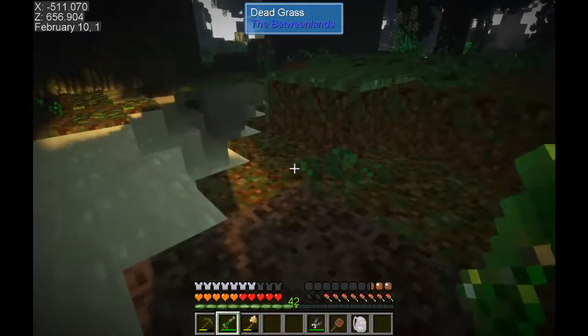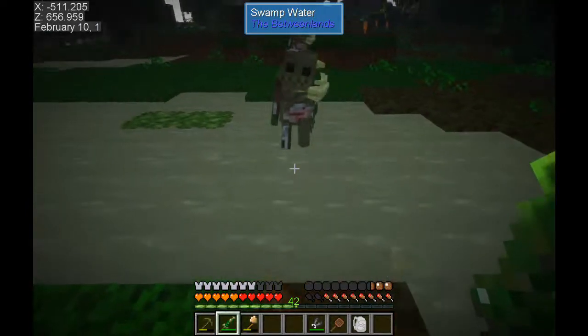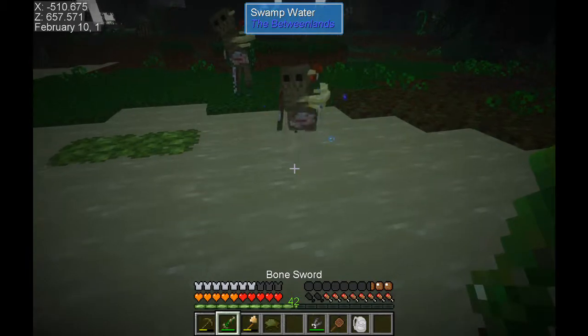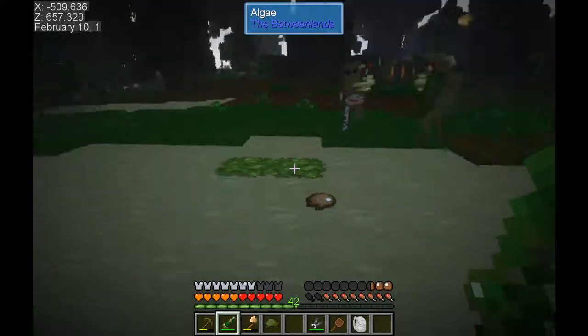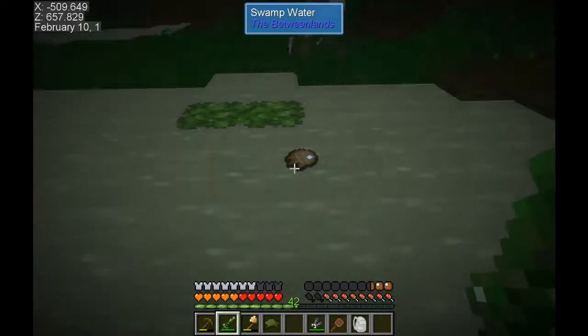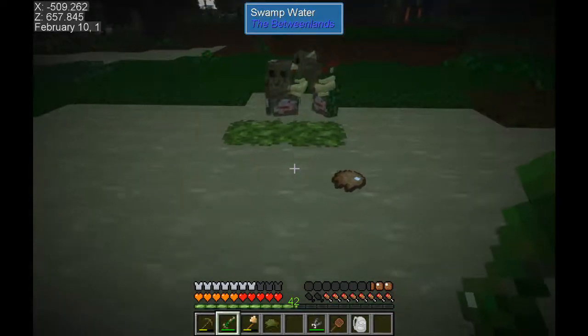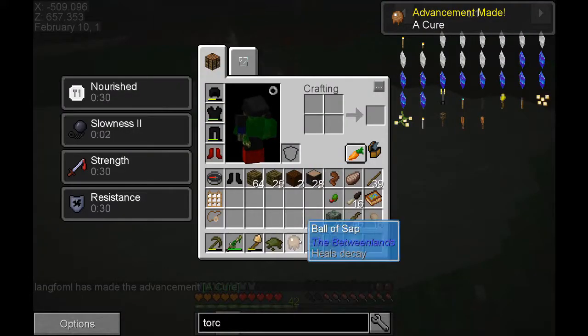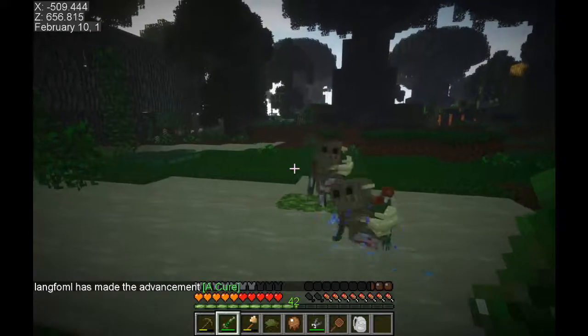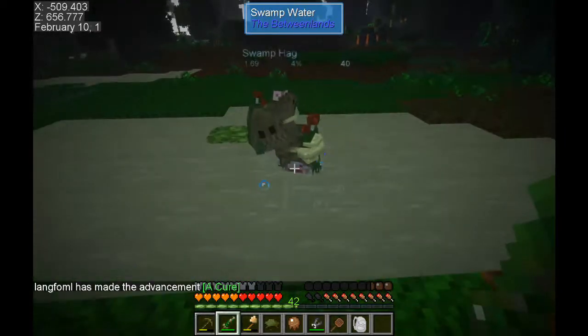We do so much damage to this thing. Let's go get it - can't quite reach it but I want to go across there. Holy smokes, we do a good amount of damage with this sword, almost as much as our other one. So we found something called a 'cure' which is a ball of sap - that's actually part of what we're searching for today.